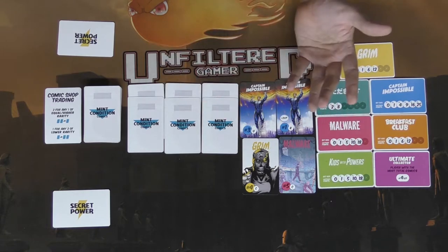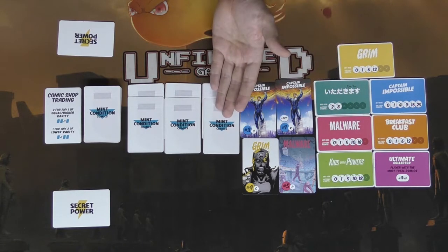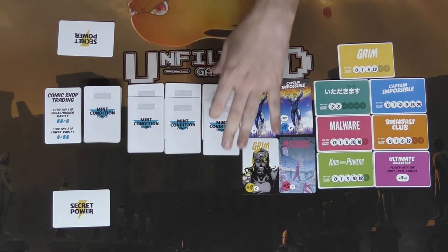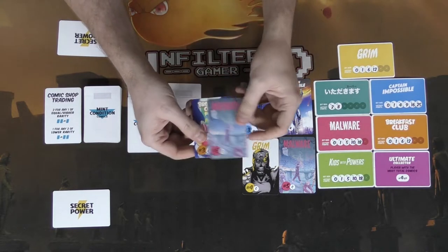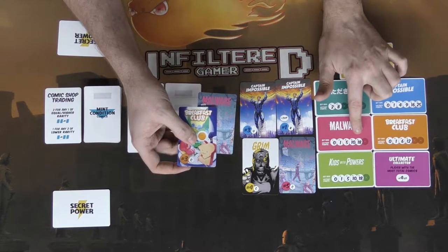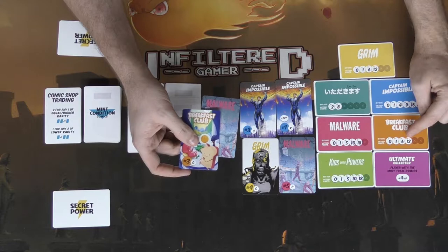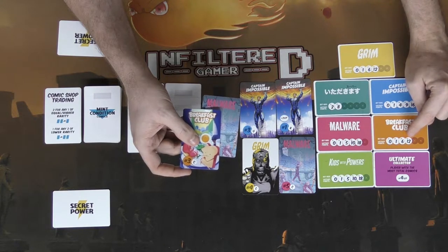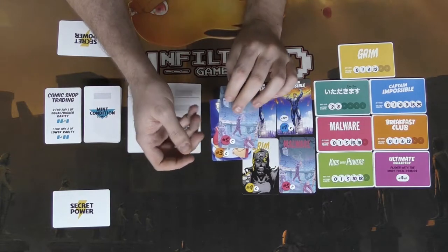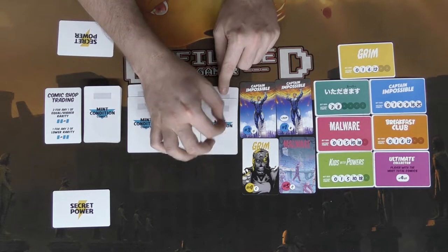If you can't or don't want to trade, move on to choosing comics from the stacks. You look at the far right set first and decide if you want them. For example, Malware is worth certain points at end of game with 18 being the highest, and Breakfast Club is worth up to 12. If you want them, take them into your tableau — they're yours. If not, don't reveal them, place them back, add a new comic from the deck, and look at the next stack.